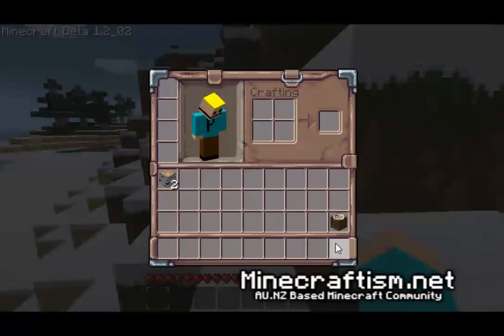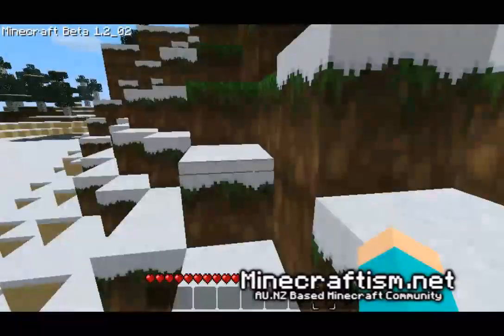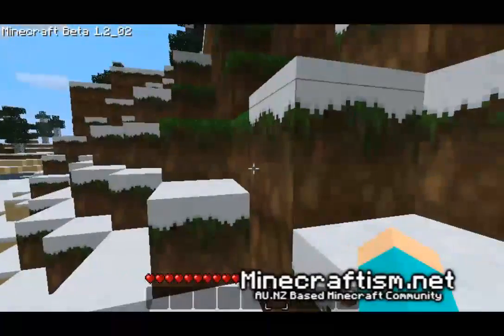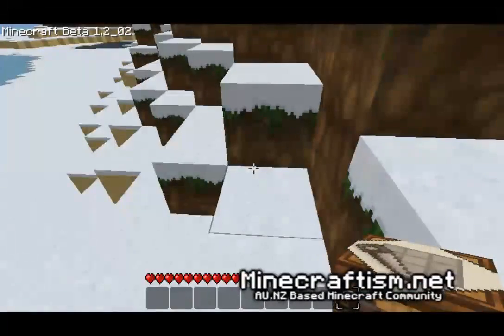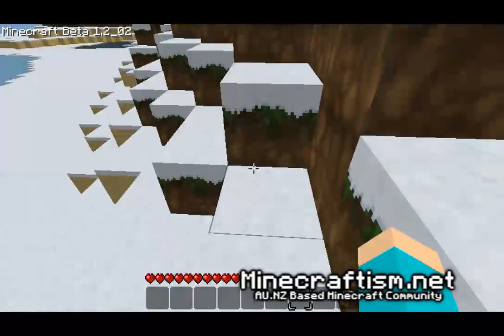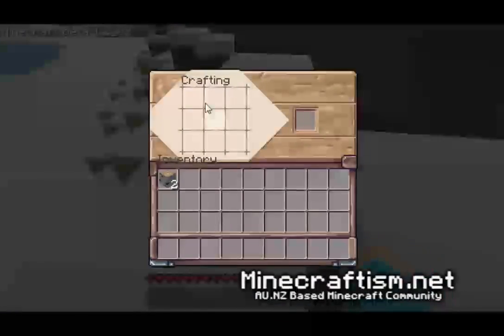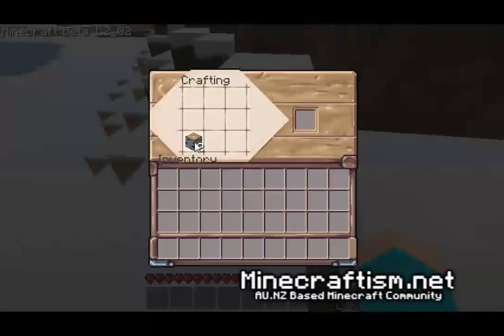We're going to put the crafting table into our hotbar. If we don't put it in our hotbar we can't do anything with it. But once it's in this little row down here, we can scroll our mouse to it or press 1 through 9 to change items, and we simply place that on the ground. When we open it up, we now have 9 crafting areas. We're going to place our pieces of wood in the first little box — you can place them anywhere you want as long as you keep them in one block and one block only.